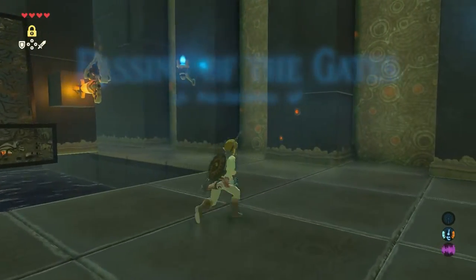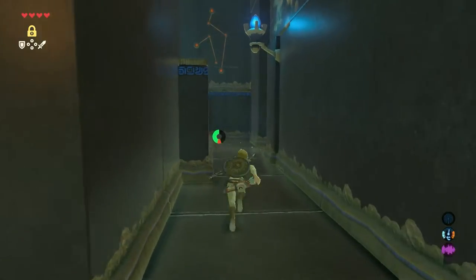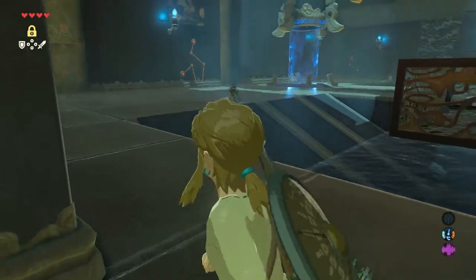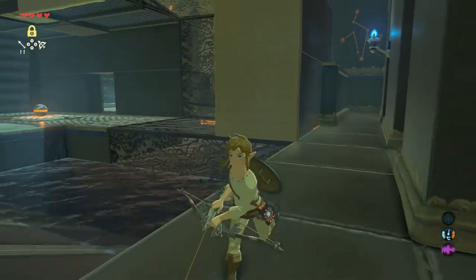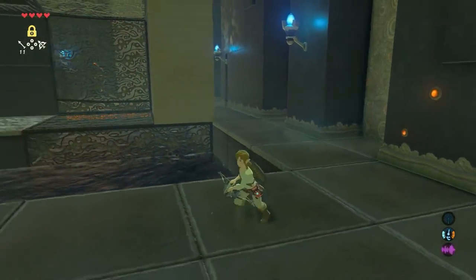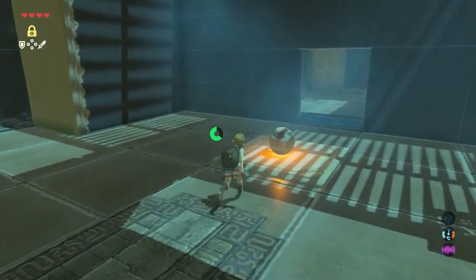The first thing we want to do is to get a shrine orb into this hole here behind the gate. In order to do this we need to use a switch to change the wall in this room. So get your bow and shoot an arrow at the switch. The wall will then rotate. Walk to the other side and pick up the shrine orb.